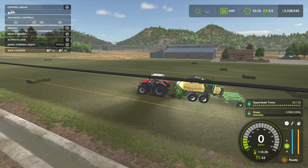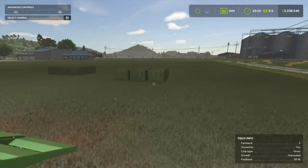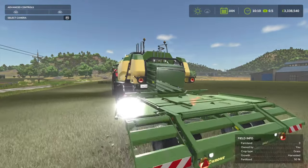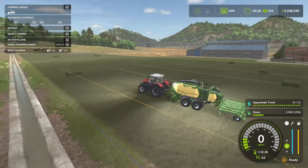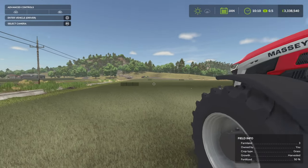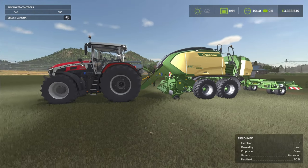Baling is done and we got 24 bales. I went with the larger ones this time around. In terms of total volume, at 6,500 litres per bale, with 1,296 litres left in the baler, we got 157,296 litres of grass from this 1.96 hectare field. Overall, not too bad of a yield. That is the base figure and it matches up to my recent test video.